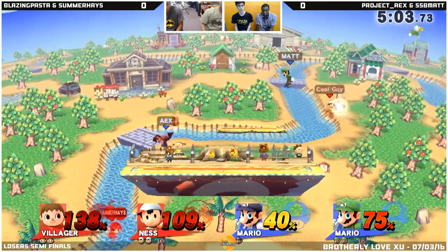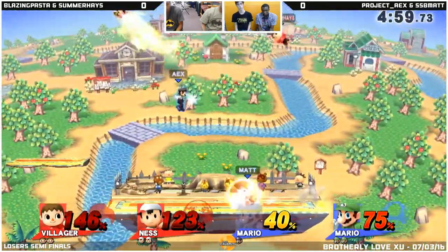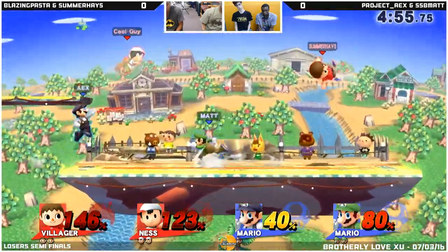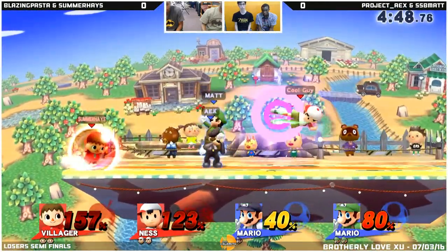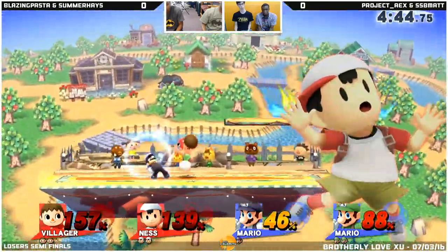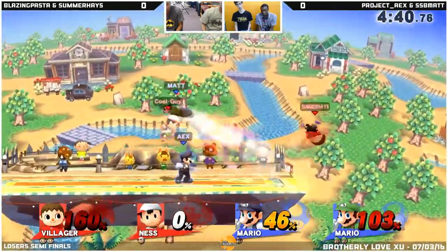Good connection, but it didn't kill because it was the tail end of the up air. Let's try to look for it again — reversed that time. Throw again as a setup — no, too far out. Did it too late. AX and Summerhaze breaking out that system on that zone. Ness gets sent out, and it's 3-3 overall.